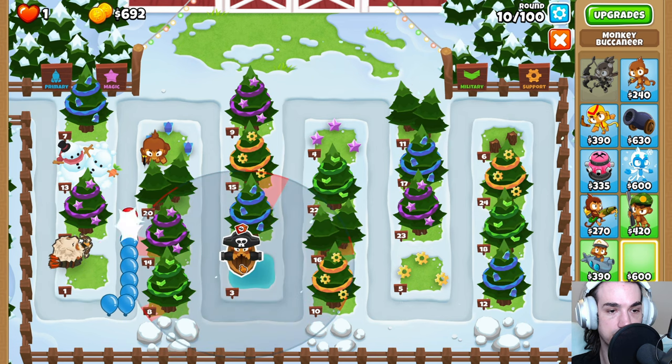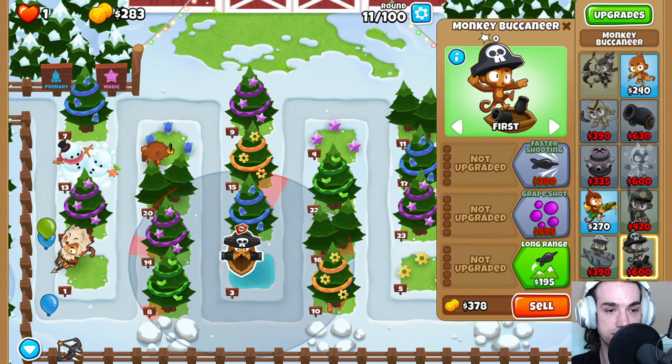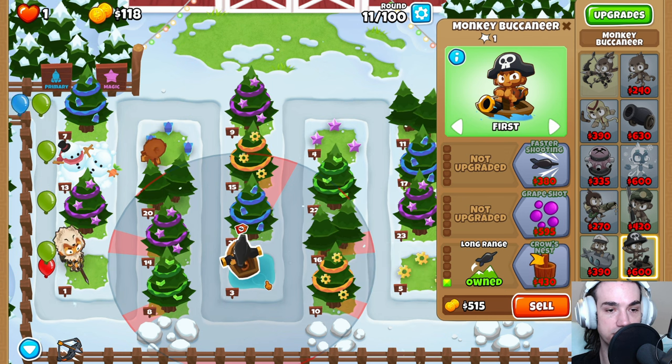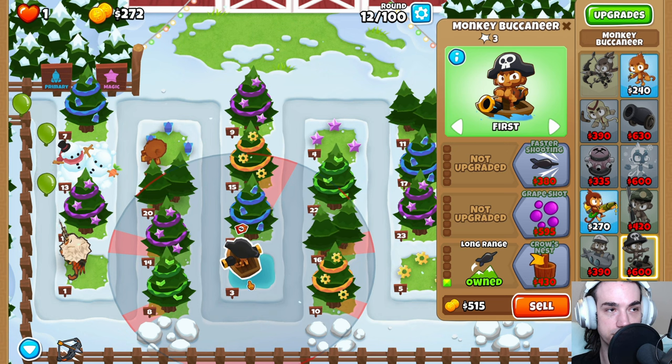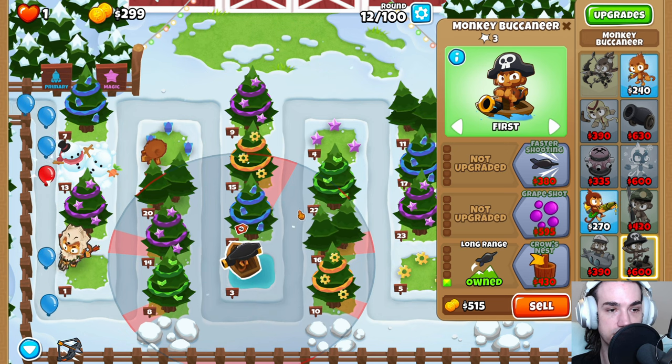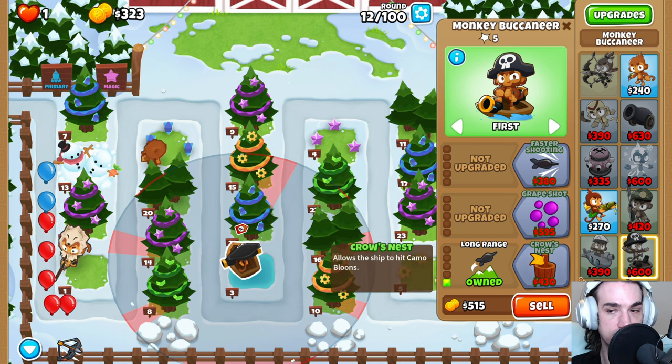Up. Make sure you get up and to the left here so that you can fit the Monkey Sub we're going to build later down here on the right. You can't fit two Monkey Buccaneers, but you can fit a Monkey Buccaneer and a Monkey Sub.